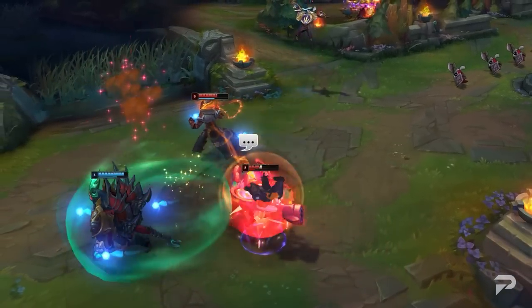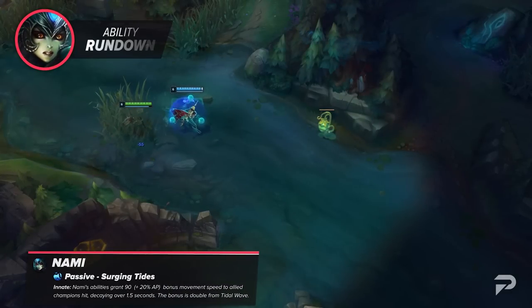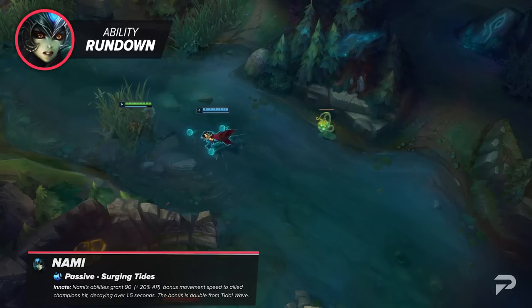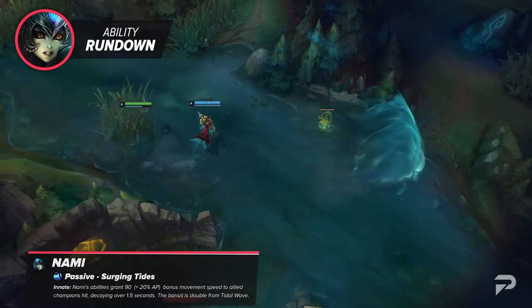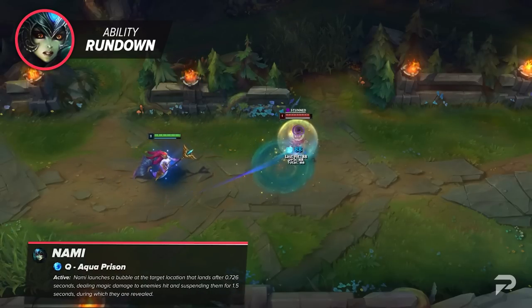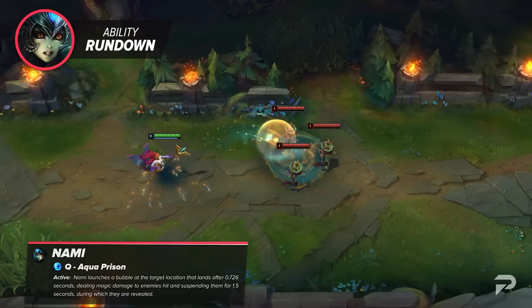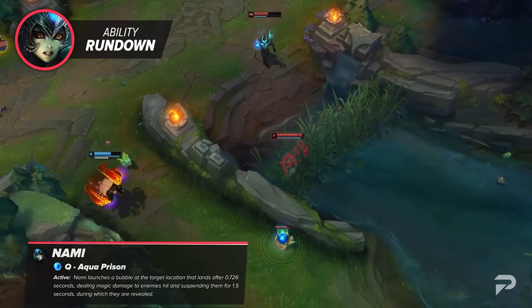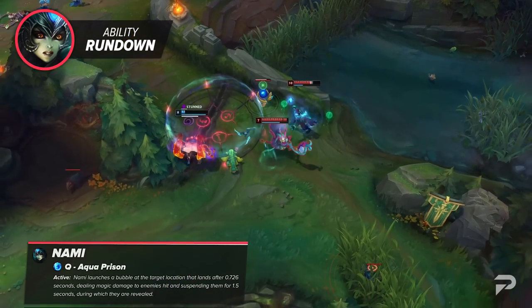Let's take an in-depth look at Nami's kit. Nami's passive is Surging Tides — her abilities grant bonus movement speed to ally champions hit, decaying over 1.5 seconds, and the bonus is doubled when allies are hit by Tidal Wave. Nami's Q is Aqua Prison: she launches a bubble at the target location that deals damage to enemies hit and suspends them for 1.5 seconds, during which they are revealed. The radius for hitting allies for Surging Tides is slightly larger than the ability's actual hitbox.